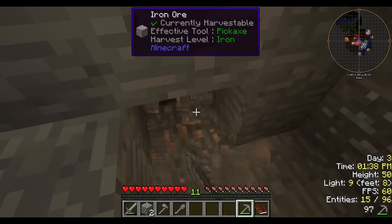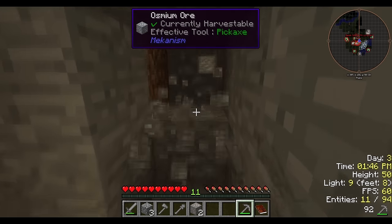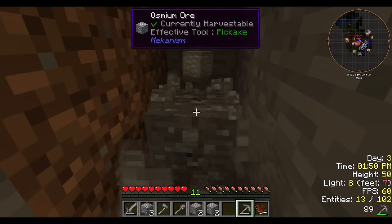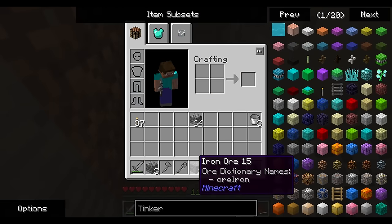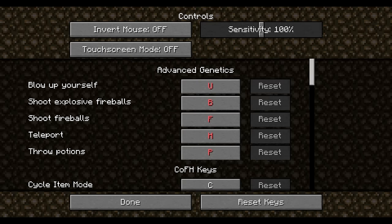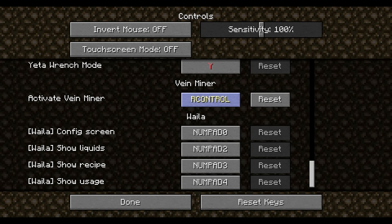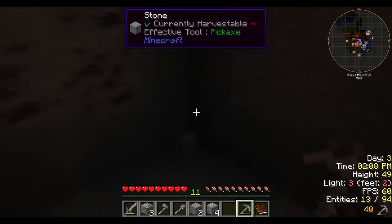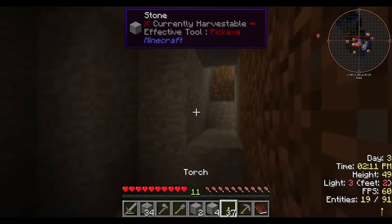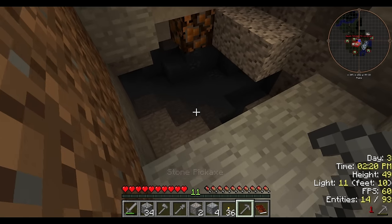I thought that was diamonds — nope, it's just osmium. Someone pointed out osmium is better than iron, so I should collect it. I'll keep the setting on right control since it was working before. If I hold right control, I can just keep doing that — it's gonna take a while. This is pretty much my mining thing. Down, control, boom — I think I found a cave!